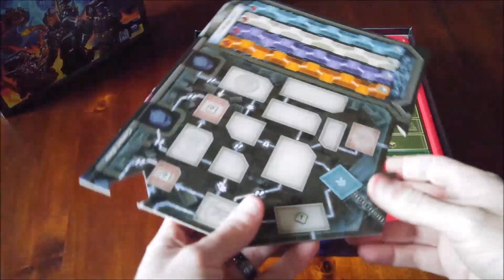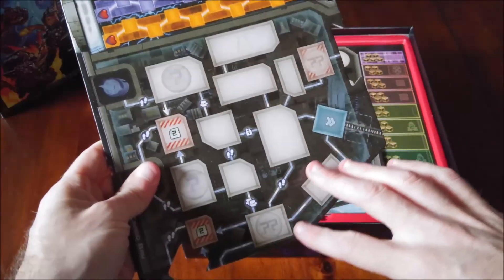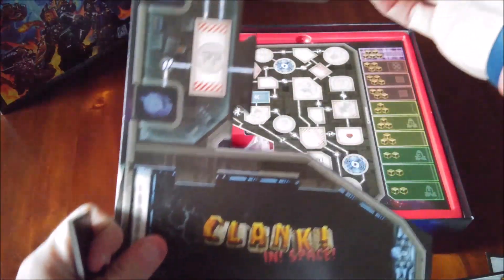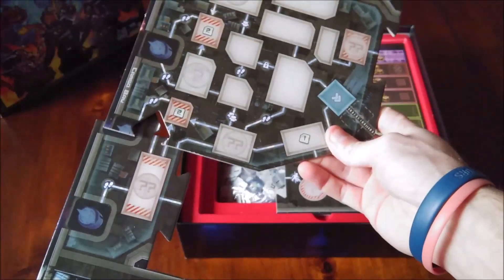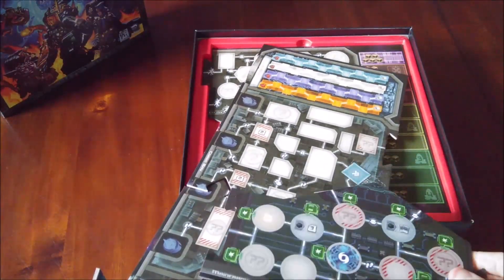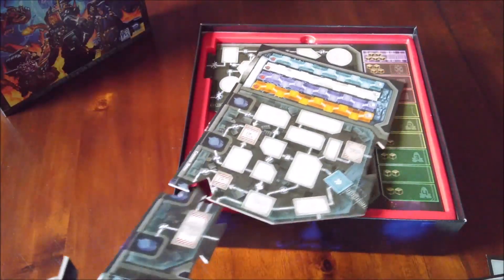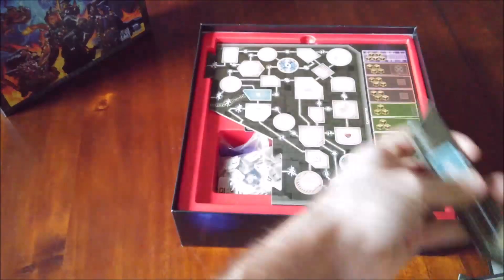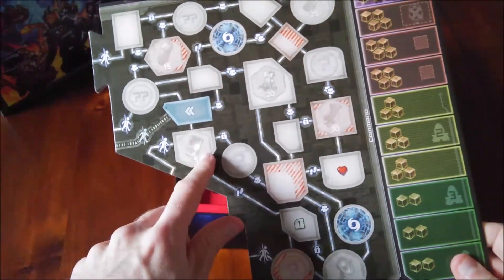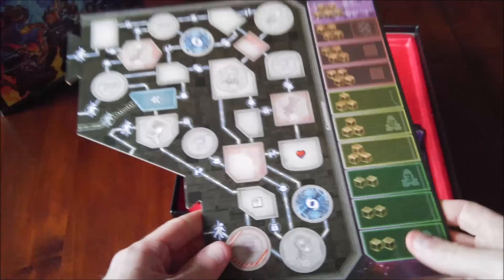The cargo bay is always the same — this is the starting area, and it also serves as your health bar, which is really nice. There's one big community bar for everybody, and you literally build the map like a little puzzle. You slot the modules in, doing three of those, and then the final area is also always the same — Lord Eradicus's main parlor, where all the artifact symbols go, as well as the rage meter that tracks how often we pull cubes for Lord Eradicus.